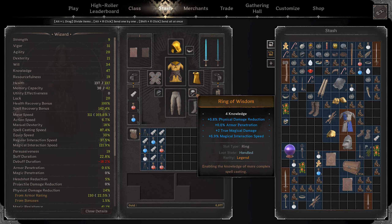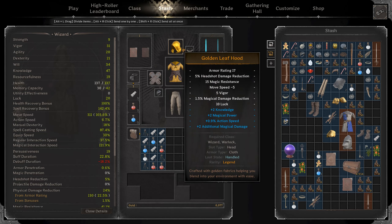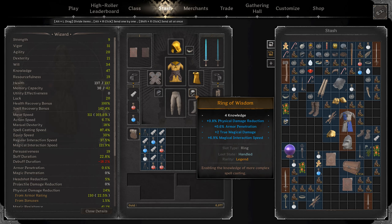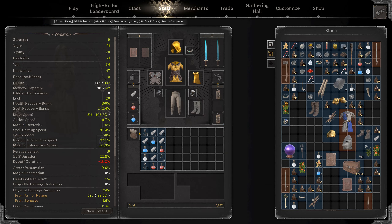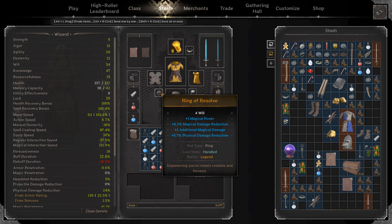For the ring slots, these are really simple — they've always been the same. You just want to stack either will, knowledge, or vigor rings. Here I have one will and one knowledge, just because I've got quite a lot of vigor with the set considering I have some gold gear. You don't really benefit from any other ring. Some people say you can go agility for the move speed, but genuinely it's not worth it. It's honestly better to just get a two movement speed roll on a ring and use that instead. So you only want to be using vigor, knowledge, or will rings.